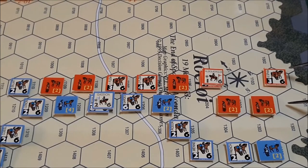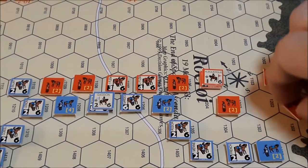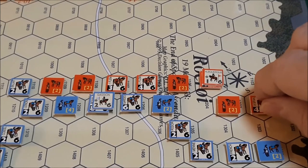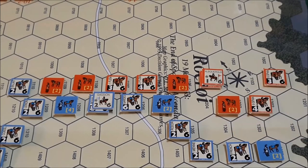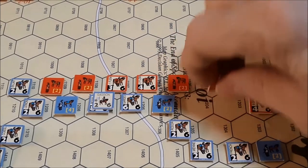Starting with this unit here, we need a 5 or a 6 to remove its Disruption State. We roll a 5. It succeeds. This unit here gets a plus 1 to its die roll, being adjacent to its leader. It rolls a 5, so it undisrupts.